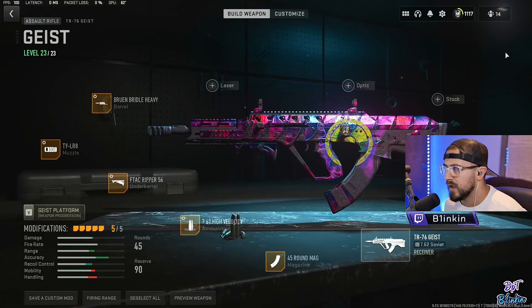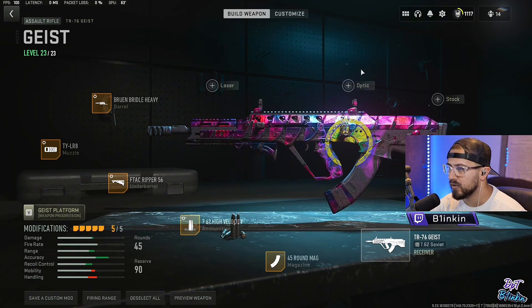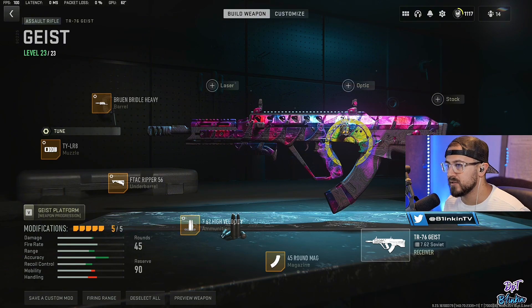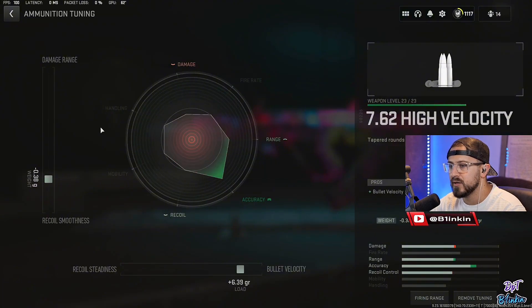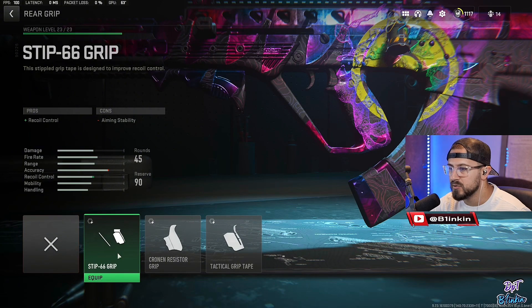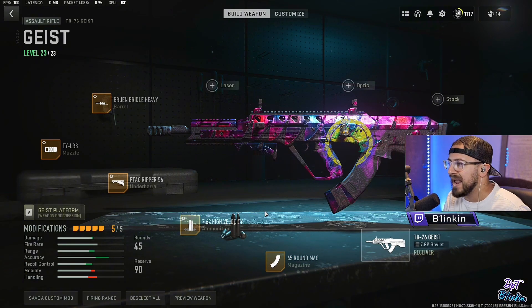Coming in at my number one and absolute meta is the TR-76 Geist. I absolutely love it — it's insane at long range, there's almost no recoil on it, especially when you throw on the horizontal recoil control muzzle. It's got very good bullet velocity, very good damage, and a 45-round mag. It's reminiscent of the Amax from Warzone 1. For this build we're rocking the TY-LR8 muzzle tuned for recoil stabilization and recoil control, the Bruen Bridle Heavy Barrel tuned for recoil steadiness and damage range, FTAC Ripper 56 under barrel tuned for recoil stabilization and aim idle stability, and the high velocity ammo tuned for recoil smoothness and bullet velocity. You can swap the ammo for a rear grip like the STIP-40 — I've been using that interchangeably, but personally I don't think it needs a rear grip. Then the 45-round mag.